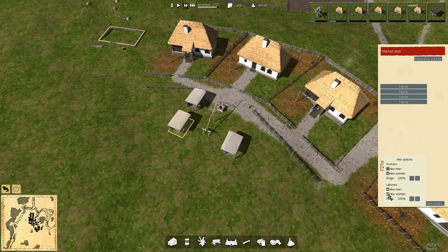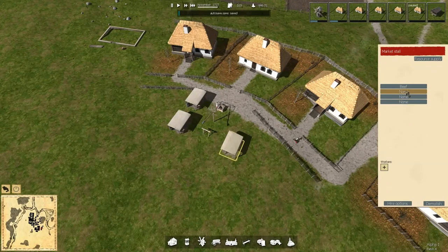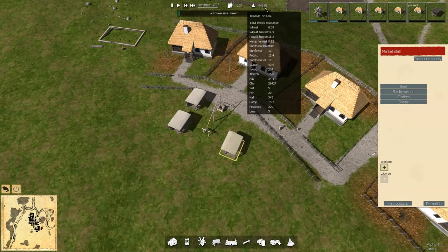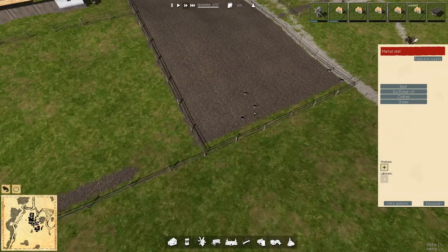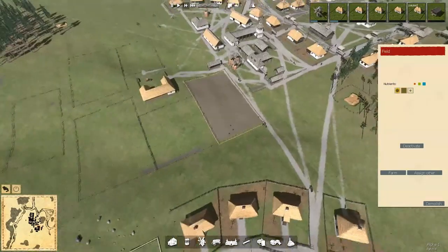No men and no women on those. Let's get what I call luxury goods in over here — beef, sunflower oil, clothes, shoes. We are at about 950 on our budget, our inner treasury, coming up at the end of November.